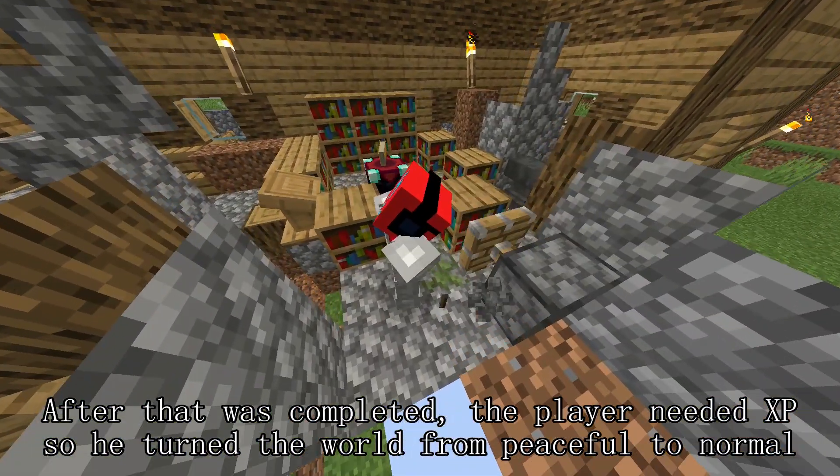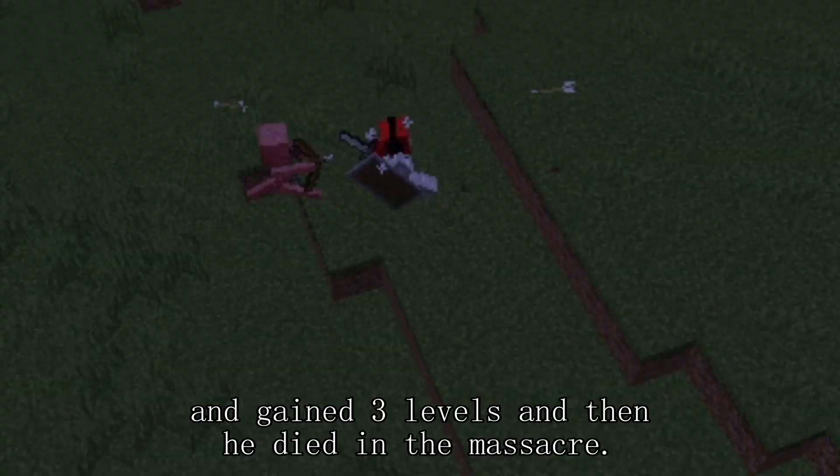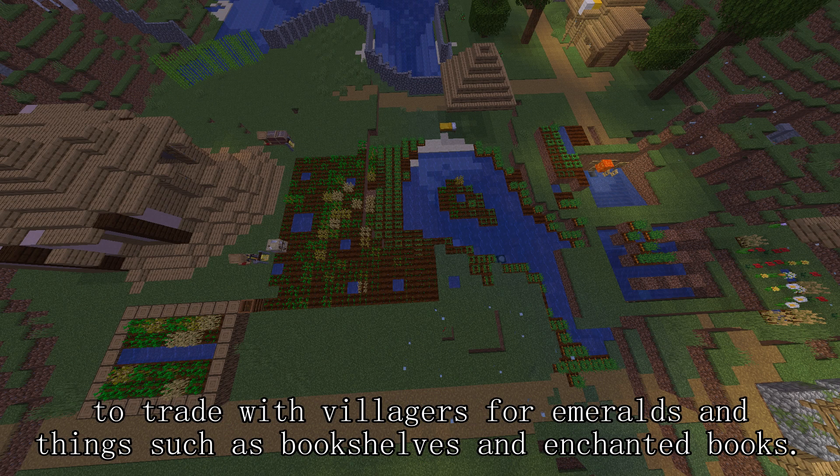After that was completed, the player needed XP so he turned the world from peaceful to normal, gained 3 levels, and then died in the massacre. Throughout all of this, the player had expanded a farm to trade with villagers for emeralds and things such as bookshelves and enchanted books.